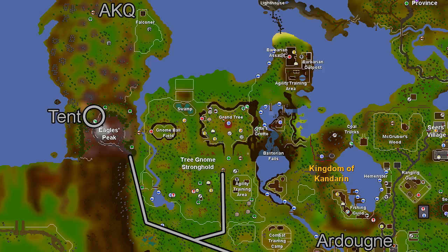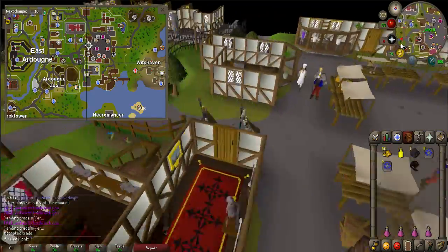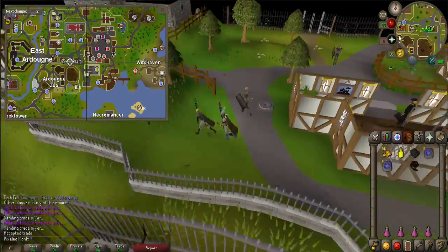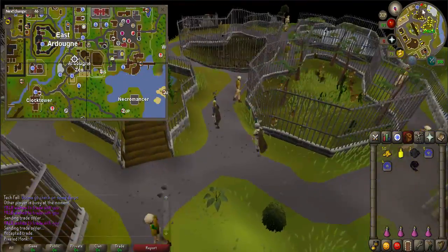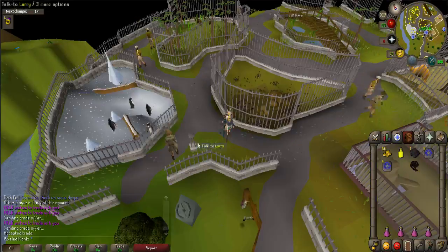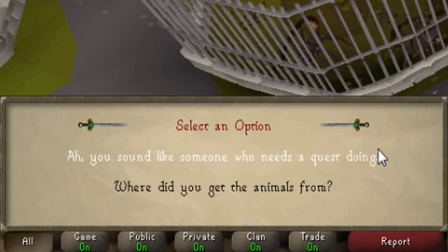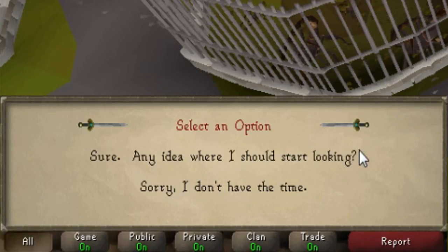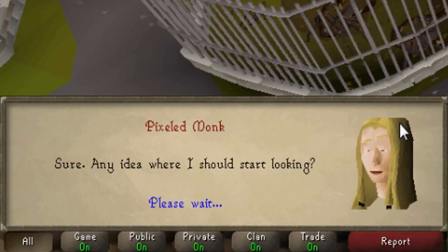There are some maps in the description below that will help you identify some of the key points of this quest. Open it up to keep it handy. You start the quest by going to Charlie who is located in the southwest part of the Ardougne Zoo, south of the Scorpion Cage. Talk to Charlie and say you sound like someone who needs a quest doing, and sure, any idea where I should start looking. He will ask you to find Nicholas, who agreed to capture a ferret for him.